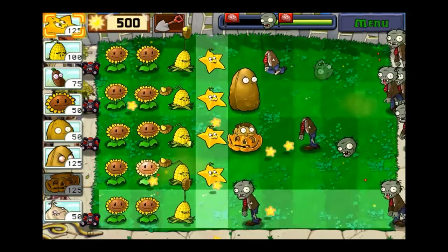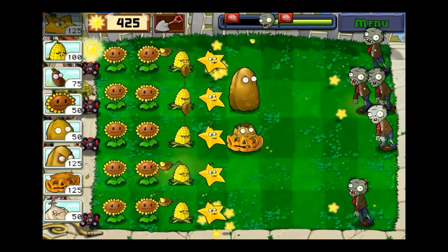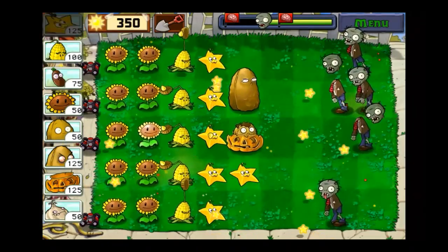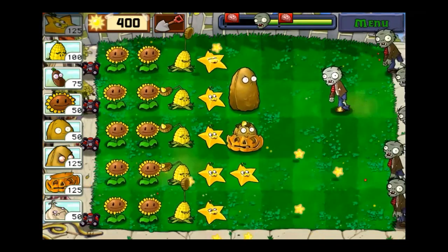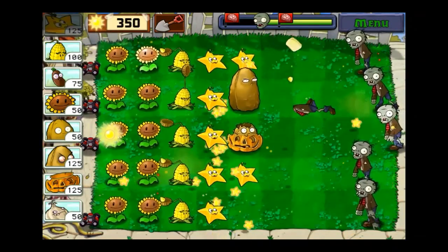Starfruit, some corn, and just stall until we get to the last zombies so we can get the achievement. Because I couldn't bring twin sunflowers, I wasn't going to get the Sunny Days achievement that way. So let's see some more announcements.